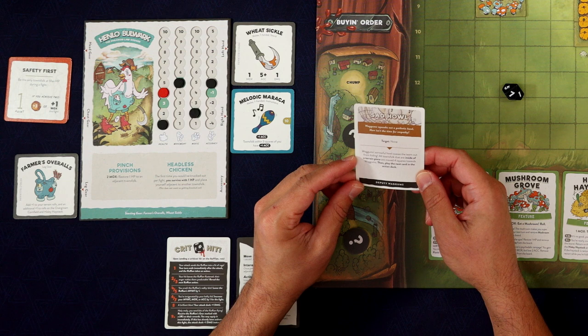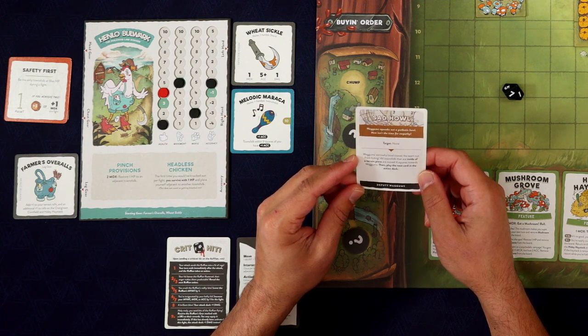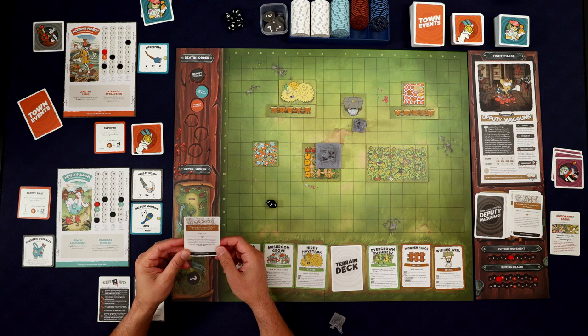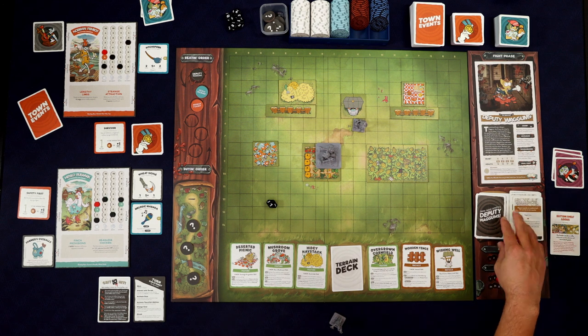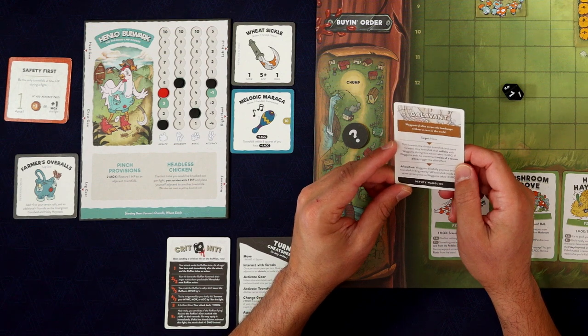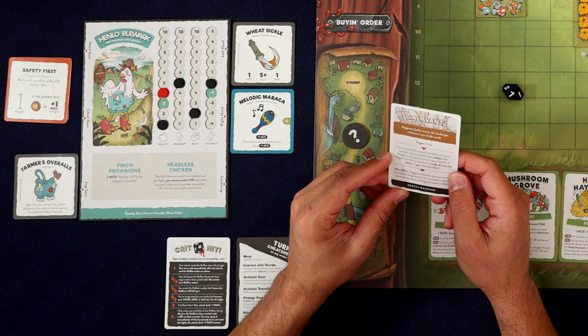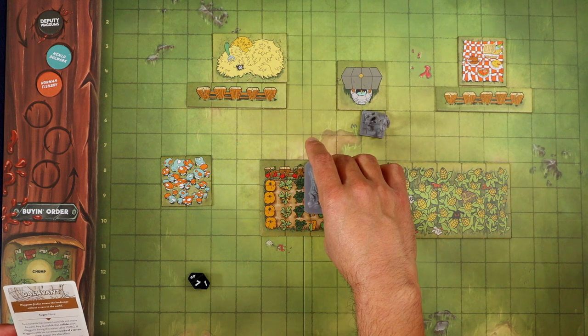Sad Howl — Wagums squeaks out a pathetic howl. Target: none. Wagums' sorrowful howl coaxes the team out from hiding — all Townsfolk inside a terrain piece are moved four squares towards Wagums. Technically, we are not inside a terrain piece — we are off the board, so that doesn't affect anybody. But we do need to play the next card. Galavant — Wagums frolics across the landscape without a care in the world. Target: none. Turn towards the closest Townsfolk and move forward. Any Townsfolk that collides with Wagums during this action takes one damage. Wagums moves up without hitting anyone.